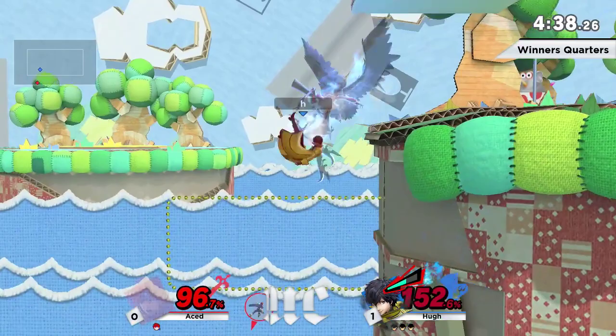That was a very good performance by Hue. I really like those dash backs — very good spacing. His Joker just ran circles around Ace. Ace really struggled to find an entrance, and Hue did a very good job of playing to his character's strengths.